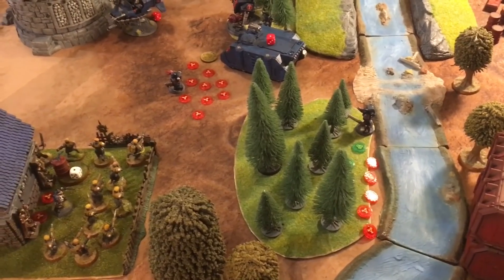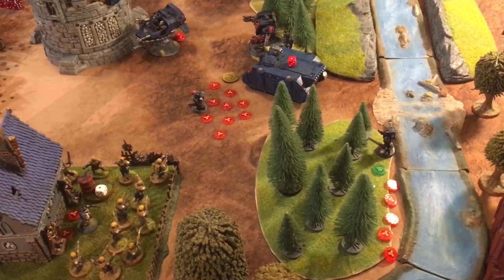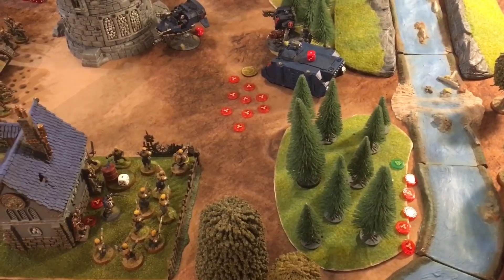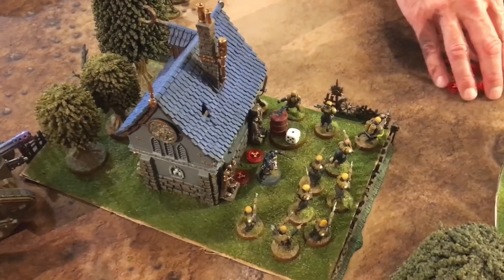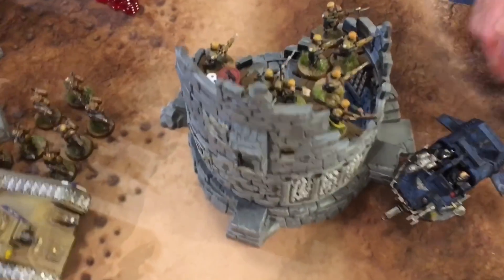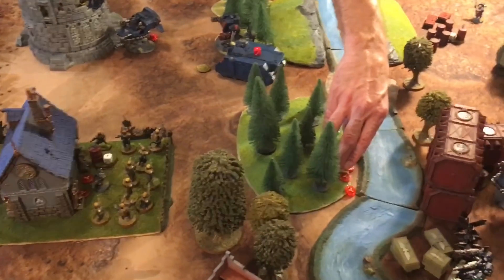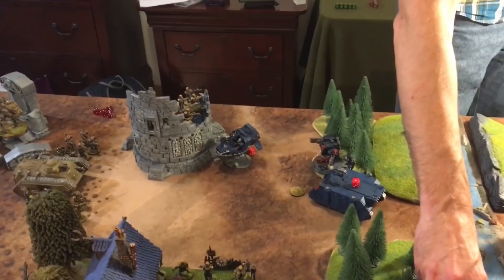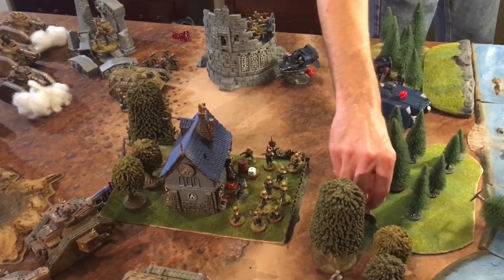Both Guard-targeted sergeants are dead. Mike does not spend command points to save them. The Guard take control of the center. Scoring for Guard Turn 2: they secure Objective 1 via objective secured advantage over Jake's lone Scout, and they hold Objective 4 for two more points. Guard feel better about their situation after destroying two squads and damaging two vehicles. Score going to Crimson Fist Turn 2. Mike briefly incorrectly calls them the Imperial Fist — Simon insists they are Crimson Fists, and they are not the same.